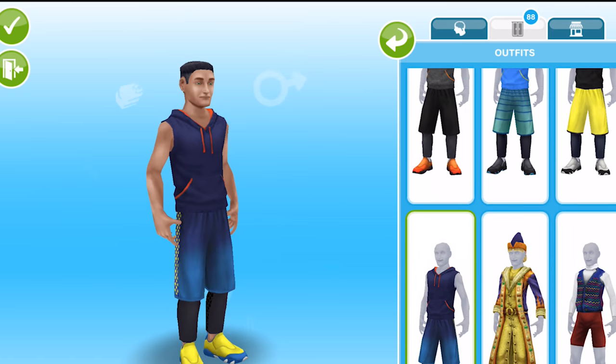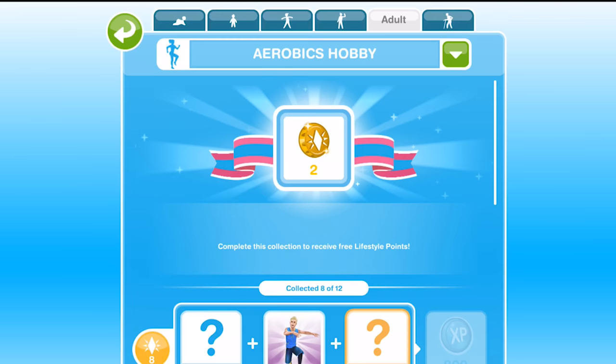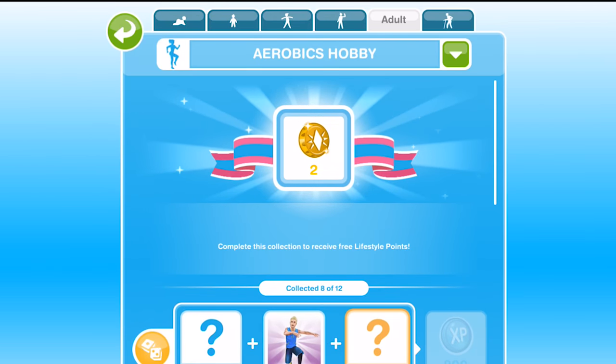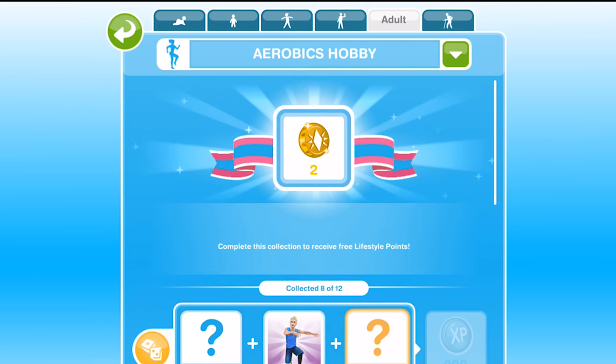The male and female outfits have the same kind of themed colours, which is a nice touch. That completes this aerobics hobby event. If you continue doing the aerobics hobby you will get two LPs each time you complete a collection. Let me know whether you managed to complete this or whether you gave up halfway through — I know a lot of people I've spoken to did give up because they felt it was just too difficult. Let me know down below in the comments what you thought. Thank you so much for watching and I will see you guys soon. Bye!